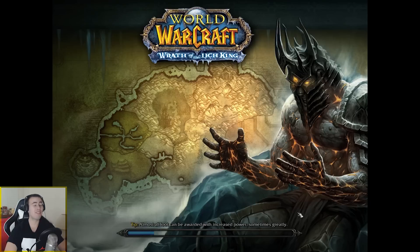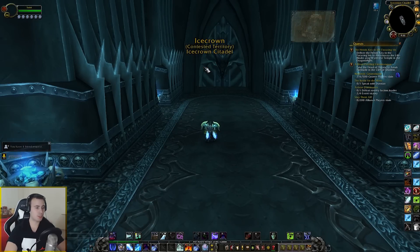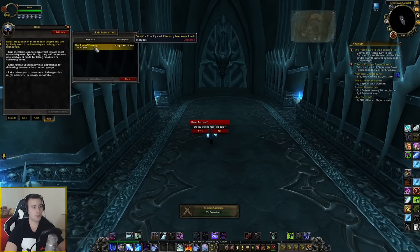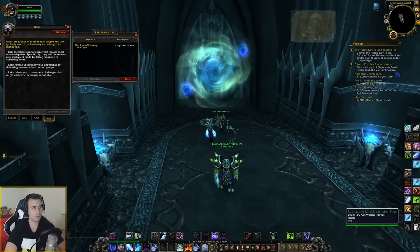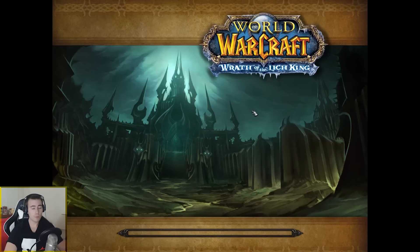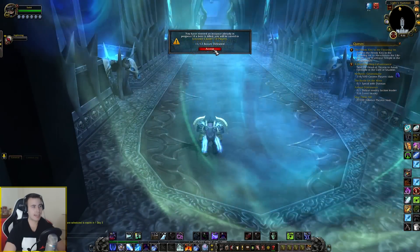Now you log into your alt for the final time. Your alt has now been accepted to the group — you will accept the group. Now in your raid info you still have absolutely no lockout, but you will then run into ICC. Once in ICC, you will be asked if you would like to accept the save to an 11 out of 12 kills, 10 man normal ICC. You will say yes.